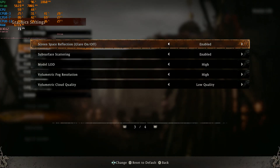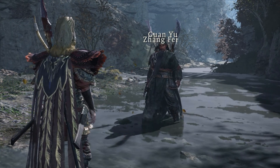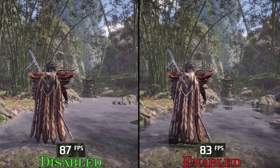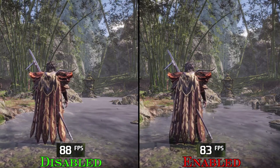Wo Long also suffers from bad-looking screen space reflections. SSR looks broken and flickery with low accuracy, and performance-wise it costs around 4%. However, even though reflections look bad, disabling SSR results in even worse-looking reflection surfaces, so keep it on.